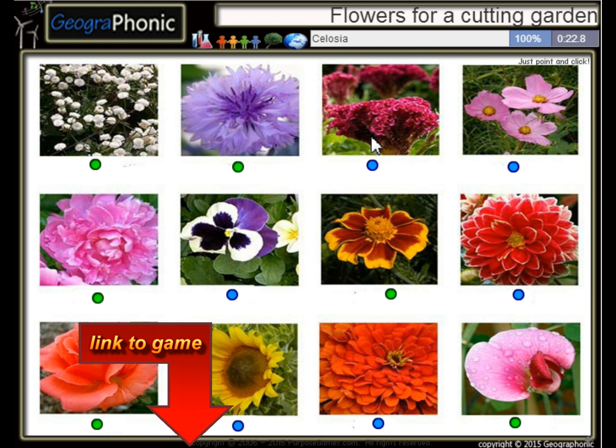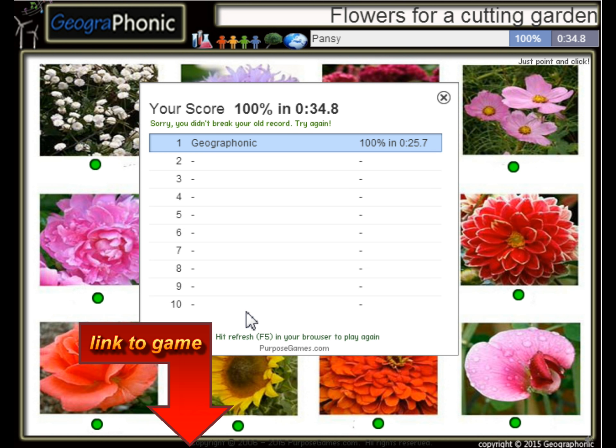Marigold, celosia, zinnia, dahlia, cosmos, sunflower. You can play this game yourself — look in the description to find the link.